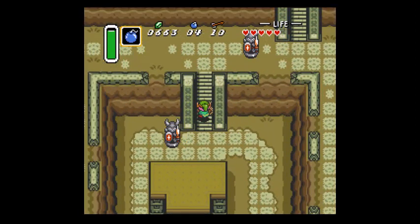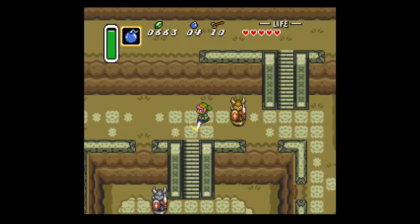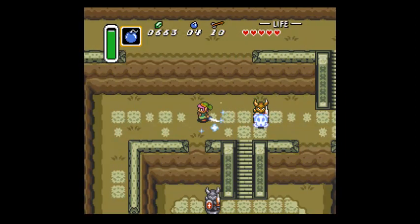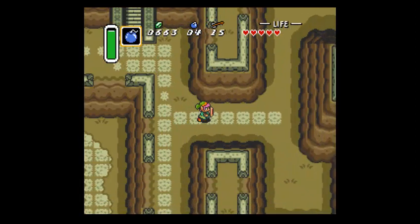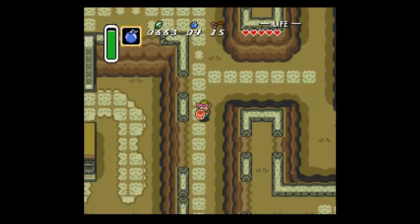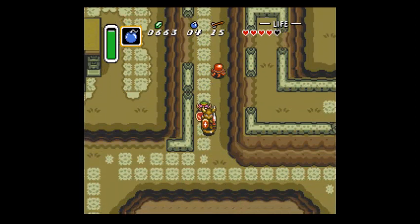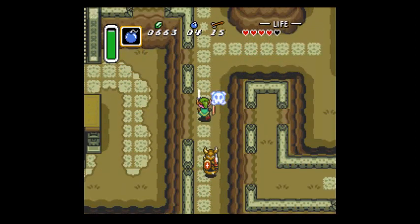Once we're done with the Eastern Palace, you want to make sure to come back and talk to Sahasrahla, because he'll give you the Not Pegasus Boots. There we go, that's some arrows. You should start killing those guys - they're not too hard when you use the spin attack.